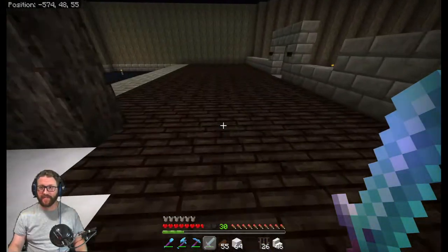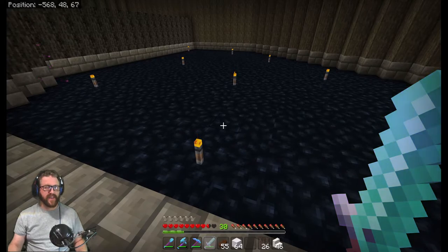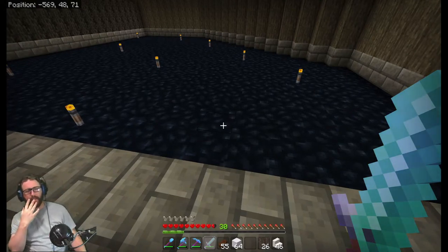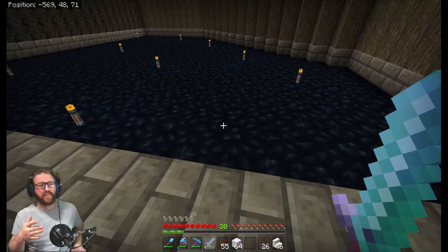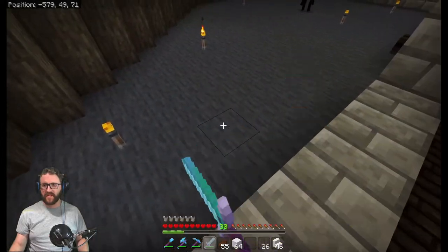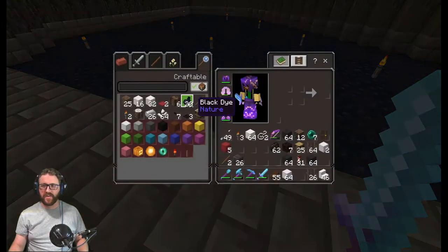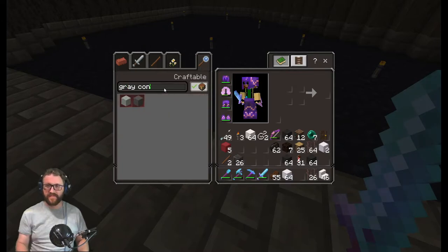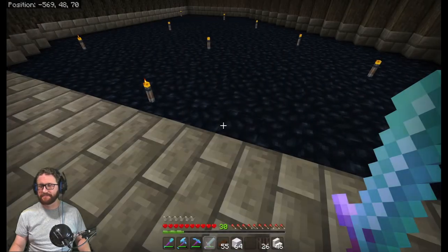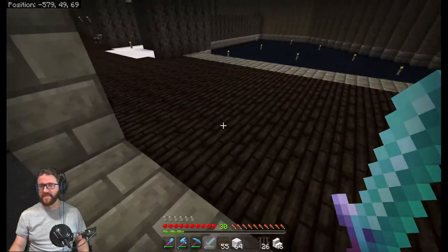It's going to be so hard to build in here with so many endermen. All that's left is the floor. The reference picture shows a more gray tone floor — not that gray, but more of a gray tone — so I might have to get gray concrete. I'm going to have to go home and get some gray concrete.